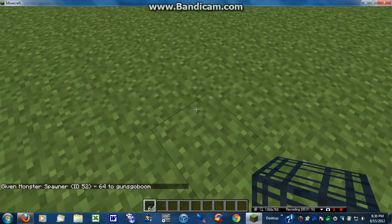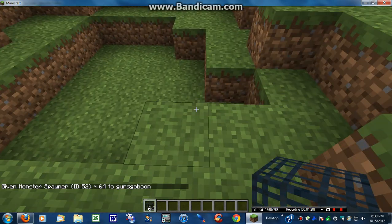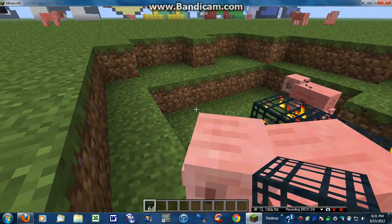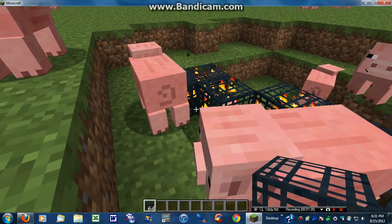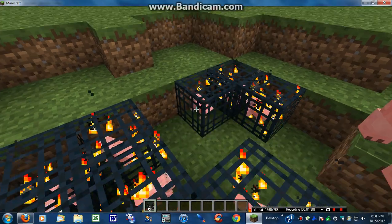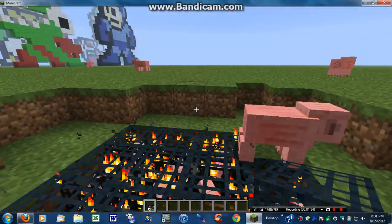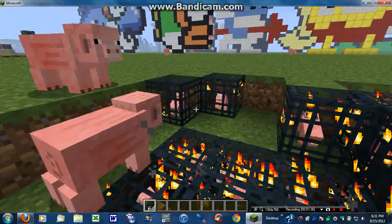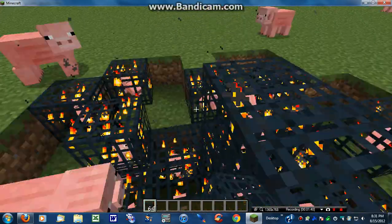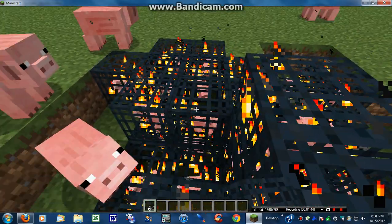A bunch of monster spawners will come out, and for some reason they all spawn pigs. If you could find out a way to make them spawn something else instead of pigs, I would really like to know. Be sure to rate, comment, subscribe, and have fun with your pig spawners — goodbye!